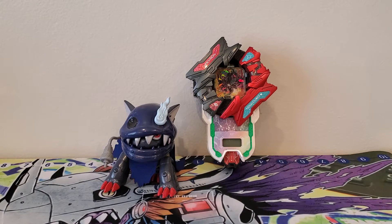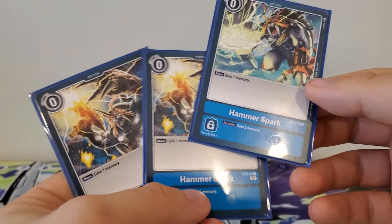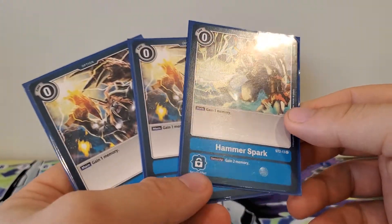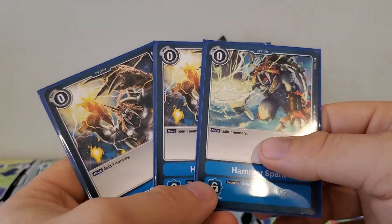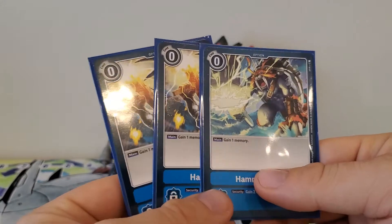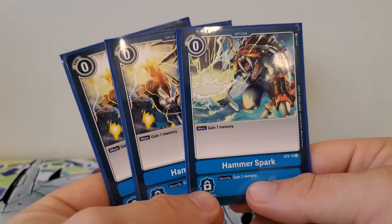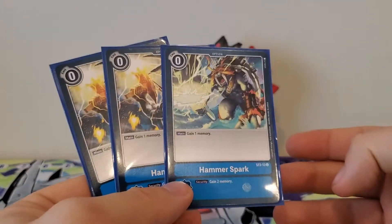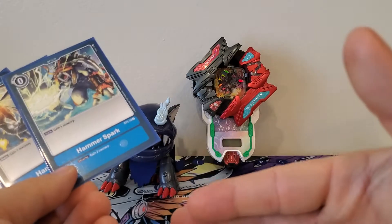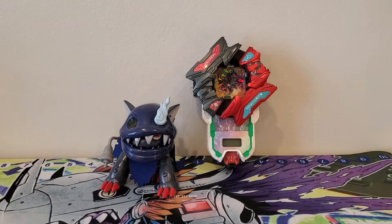Now we get into the option cards. We're starting off with three copies of Hammerspark, with two different artworks from two different starter decks. Zero play cost, gain one memory. Security effect: gain two memory. I put it at three because if they get in the security stack that could really mess up an opponent, and just gaining one memory on my turn could be the difference between going over to an opponent's turn or being able to continue my play just that little bit longer.